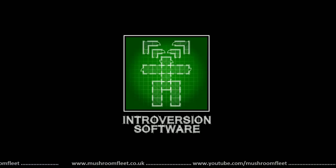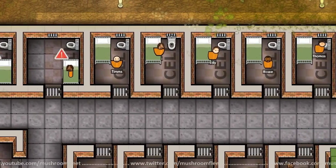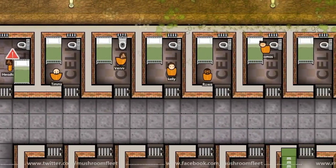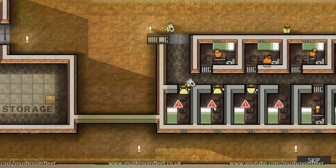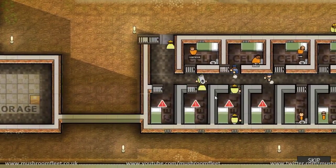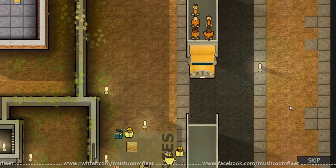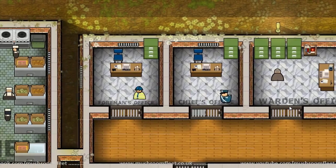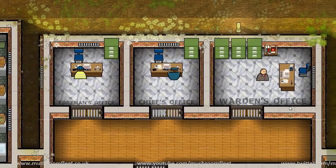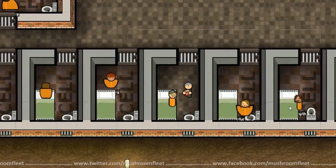Welcome back everyone, today we're taking a look at Prison Architect - what a beautiful game it is. All the prisoners are sat in their cells, looking pretty good. There's janitors scrubbing the showers and workmen installing toilets in some of the cells. The art style is pretty awesome - they're like little Playmobil people with no legs or arms, they have like worm hands that just appear when they're grabbing things. There's a full prison simulated, and there's even a priest in there talking to a guy with a mustache.